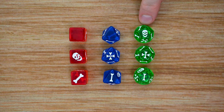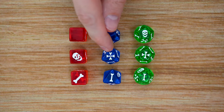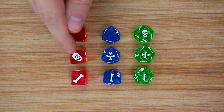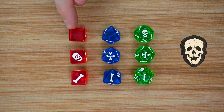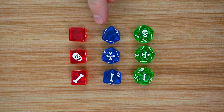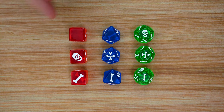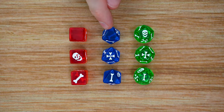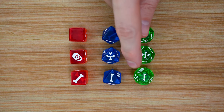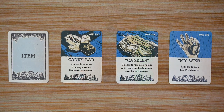There are three custom sets of dice included in the game. Each set has a single bone counting as one success. The blue and green dice also have double bones counting as two successes. All three sets have a single skull which gives the Goondocks Master a skull token, and all sets have blank sides counting as nothing. The red d6s have three single-bone sides, one skull, and two blanks. The blue d8s have three single bones, two double bones, one skull, and two blanks. The green d12s have six single bones, three double bones, one skull, and two blanks.